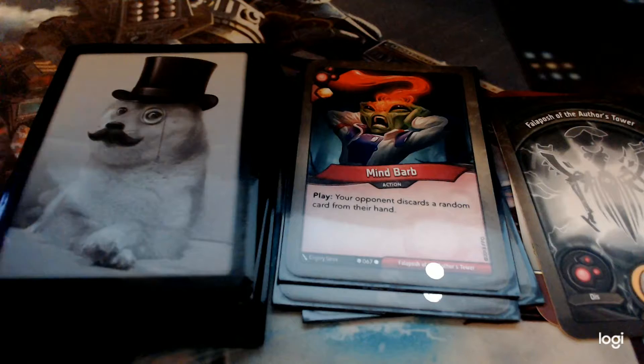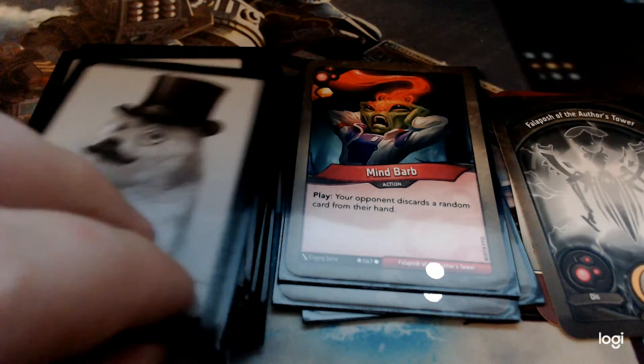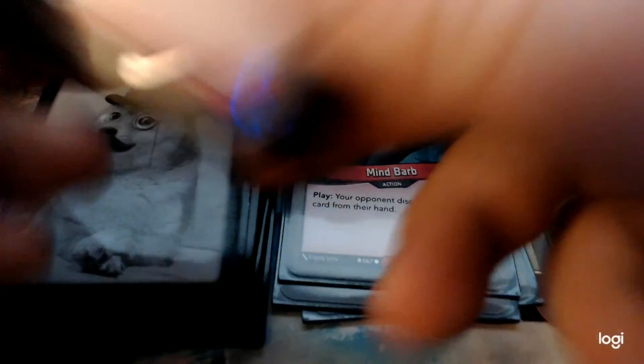Mindbarb — gain an Amber, they lose a card. Net damage. This is good, it's nice, it's disruptive. Depends on what you hit, I suppose.